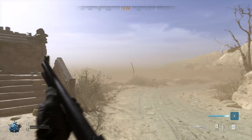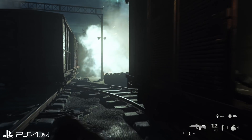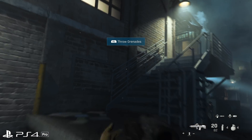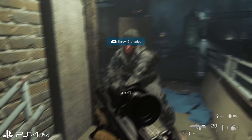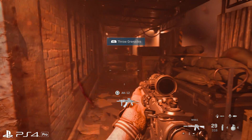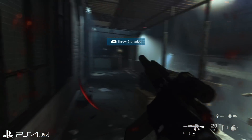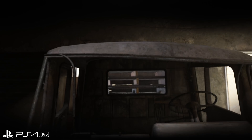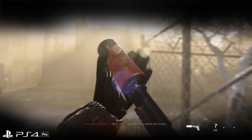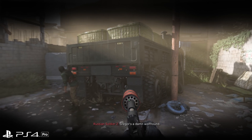One important observation from PC analysis: the resolution of the volumetric lighting — or at least the shadows going through it — is directly tied to output resolution. On the console side, this means a PS4 Pro running at a higher resolution will also have higher resolution volumetric lighting compared to base PS4. So you'll see differences in volumetric lighting quality depending on which platform you're playing on.